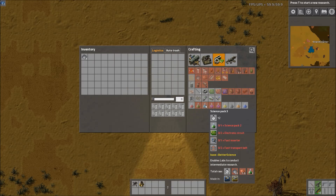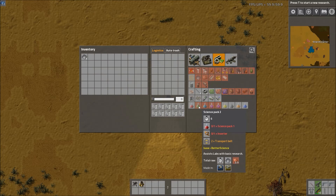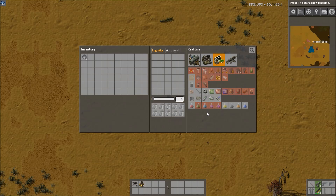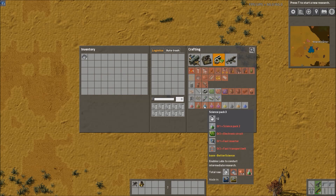Science Pack 3 is kind of where it changes. The mod says it smooths out the progression because in vanilla, we go from Science Pack 2 which is just an inserter and belt — pretty cheap — and then blue science packs in vanilla are just crazy more complicated with red circuits, filter inserters, batteries, all that stuff. Here it's a bit more toned down: it requires the previous Science Pack 2, but then also two circuits, a fast inserter, and two fast transport belts. Overall it's cheaper and much more simple than the vanilla kind, which makes for a smoother transition.